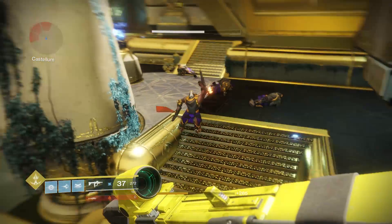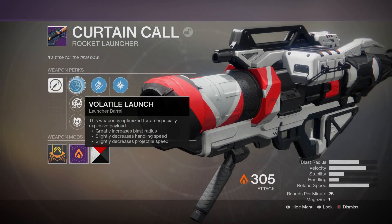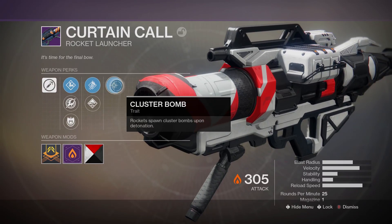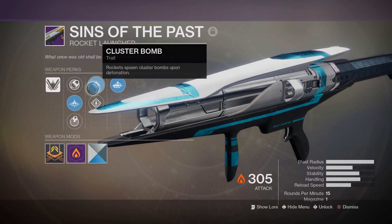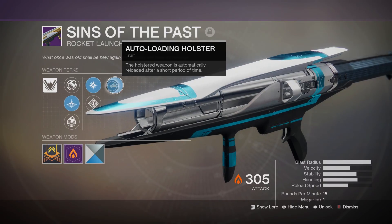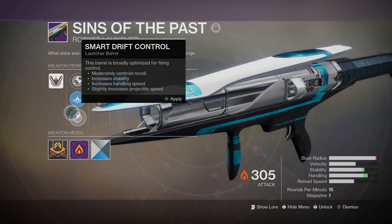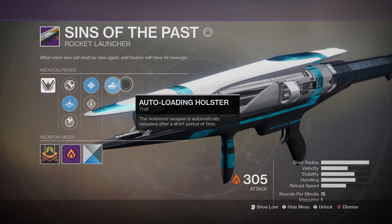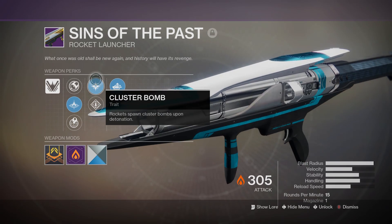These are the perks I'll be using during the tests. For the Current Call, I'll be using Volatile Launch, High Velocity Rounds, and obviously Cluster Bombs which is already stock. For the Sins of the Past, I'll be using Linear Compensator, Cluster Bombs, and Auto Loading Holster which is already built into the rocket launcher. You can use different launcher barrels if you want, but these are the ones I use personally, and I'll explain that later on in the video.